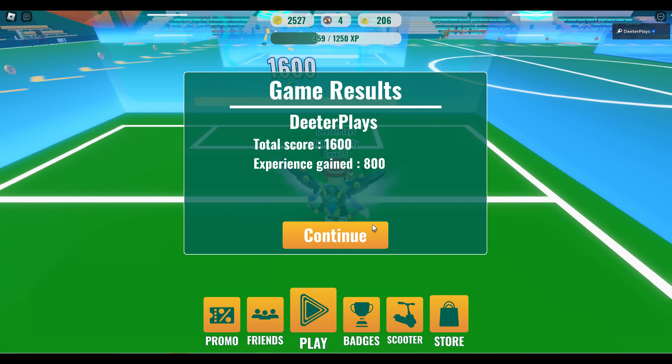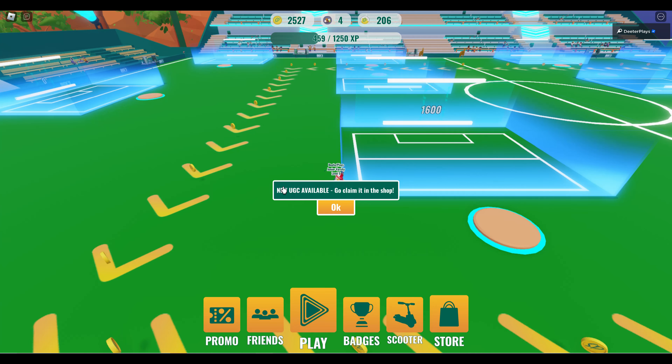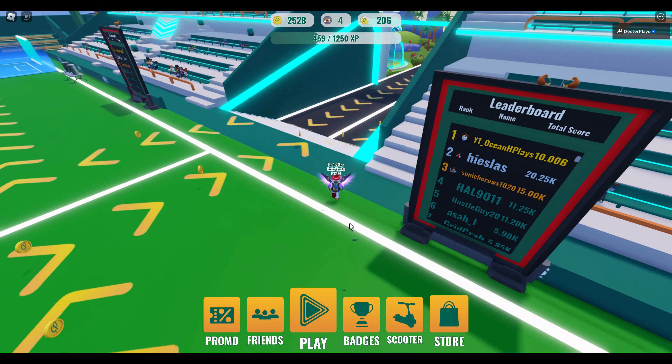We've got 1,550, 1,600 — once you click continue, you get a message that says new UGC available, go and claim it in the shop. Remember that shop we went to earlier? We're going to go back there and that's where we're going to claim that item.